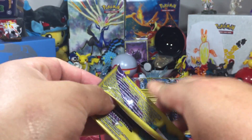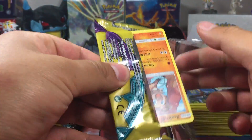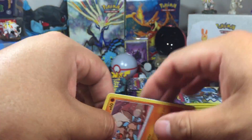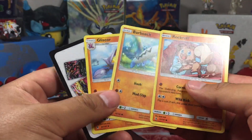Maybe it's changed by the time this video is out, but you know what I'm saying? Let's go. 100 packs. And we start off with a Rock Ruff, Barboach, and a Gligar.